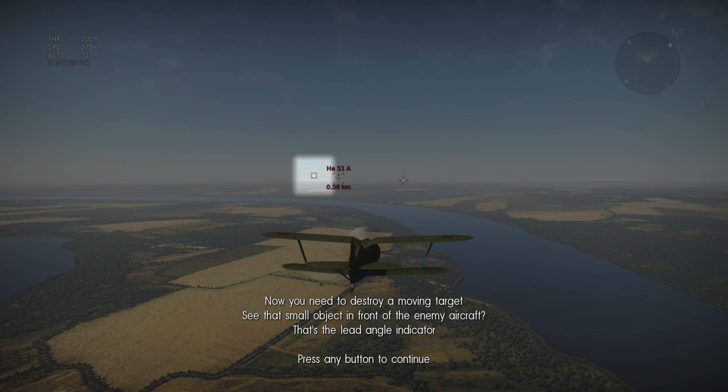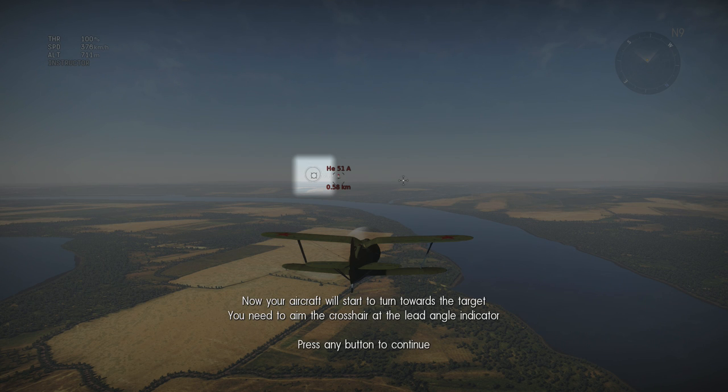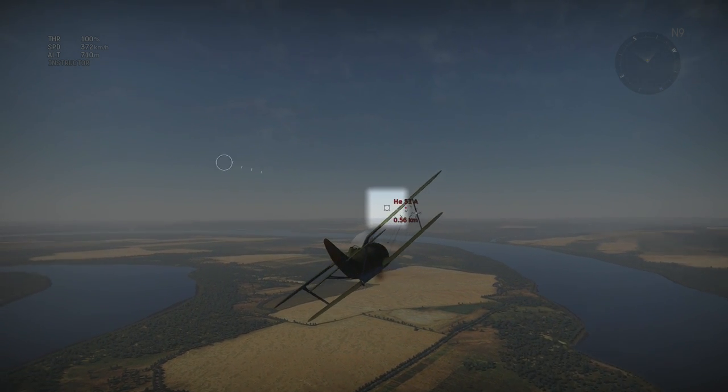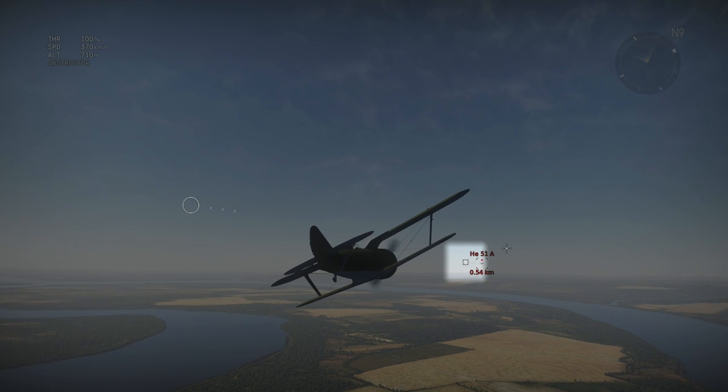Now you need to destroy a moving target. See that small object in front of the enemy aircraft? That's the lead angle indicator. You need to fire right at it — aim the aircraft's sight at the lead angle indicator. Your aircraft will start to turn towards the target; you need to aim the crosshair at the lead angle indicator. I'm not even really controlling the crosshairs — trying to maneuver it in the right direction. This is actually a little bit challenging.